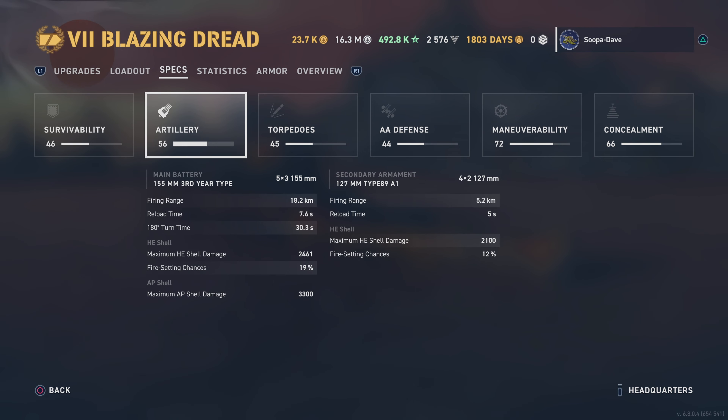At 34,000 health, it's a Suzuya - any Japanese cruiser, if you get hit in the citadel, they're basically going to citadel you, so be careful. For artillery you have fifteen 155mm guns. Reload at 7.6 seconds, which is absolutely crazy when you factor in the 19% fire chance. Fifteen guns reloading every seven seconds with 19% fire chance - this thing is going to be bonkers.